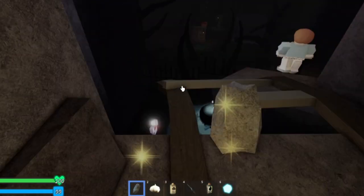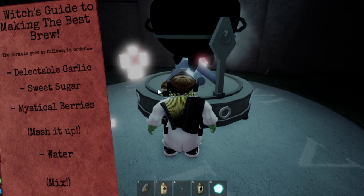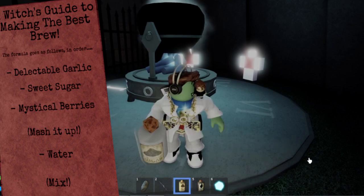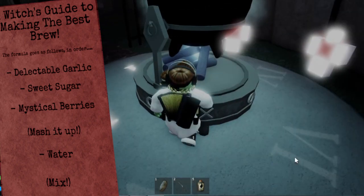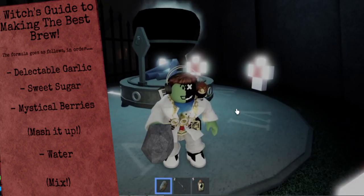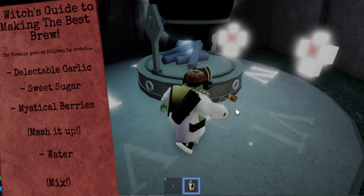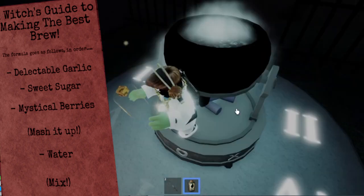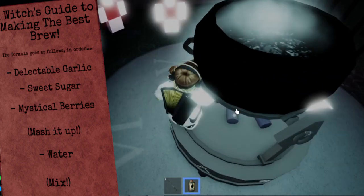Okay, so now you want to put them in by order. Number one is garlic. Now we want to put in the sweet sugar. Next you want the mystical berries - the blue ball, which looks pretty good. Now we're going to mash it up with the rock. And number five we got is water. This one's actually a bit broken, it doesn't seem to get in there. And the last one is the stick - that's probably a bit of a glitch. The stick is last, remember.